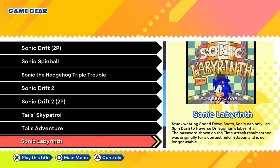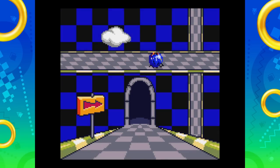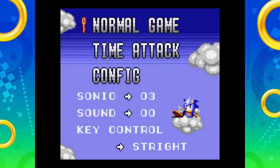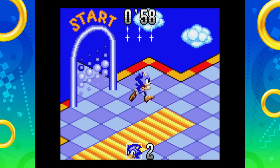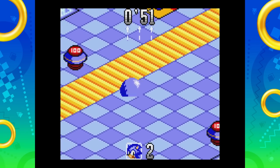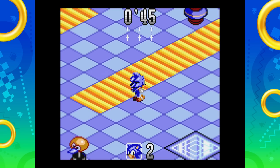Sonic Labyrinth — stuck wearing speed-down boots, Sonic can only spin dash to traverse Dr. Eggman's labyrinth. The password shown on the time attack results screen was originally for a contest held in Japan and is no longer usable. Interesting. This one's not the traditional Sonic adventure — Sonic moves a lot slower. From what I've heard about this one, you really need to know how to play it going in. Labyrinth of the Sky, Zone 1-1. Because Sonic moves really slow, but that's sort of the whole idea. If you start spin dashing around, you can go bounce off of stuff, which is pretty neat.